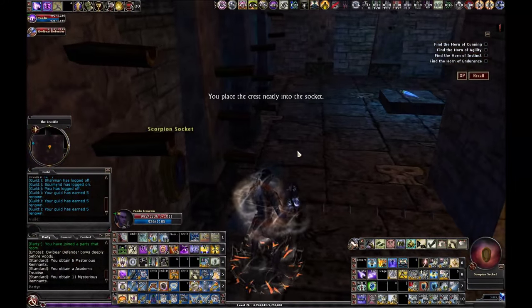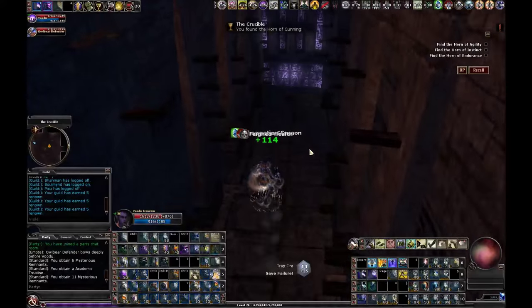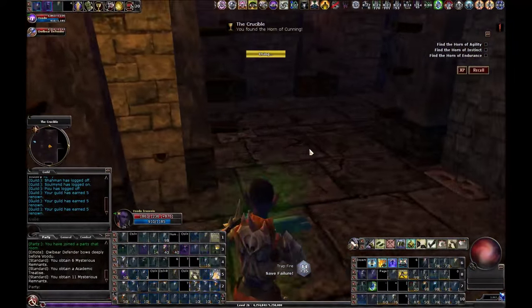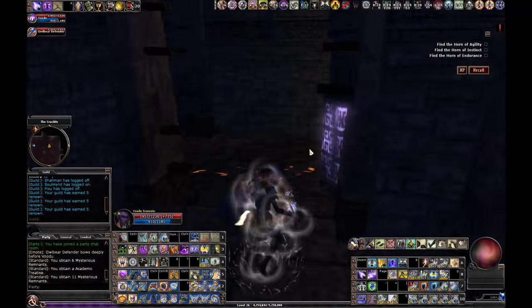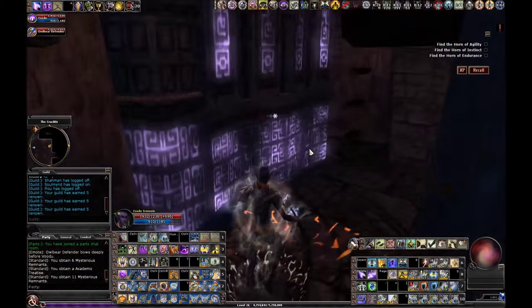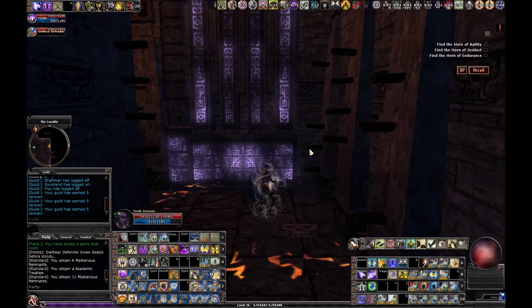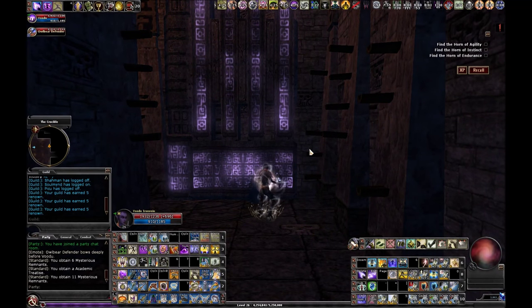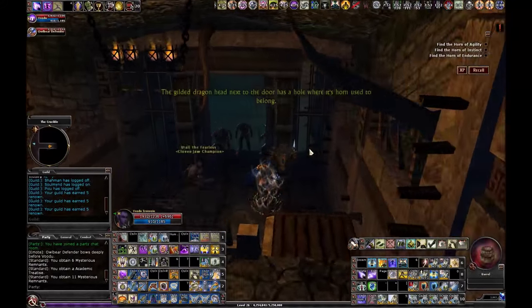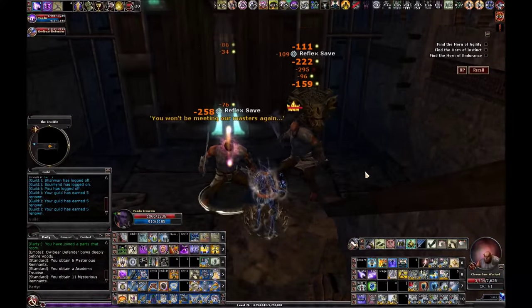With the last crest in the socket, grab the horn. It triggers traps, so jump out of there. The I valve should be home free. There is a chest behind here — you can get it by having somebody hit the I valve while you're there, or drop down from above at the end. If you're by yourself, do it at the end and recall out, or park the Owlbear there. I don't need the Owlbear anymore, so I'll dismiss him.